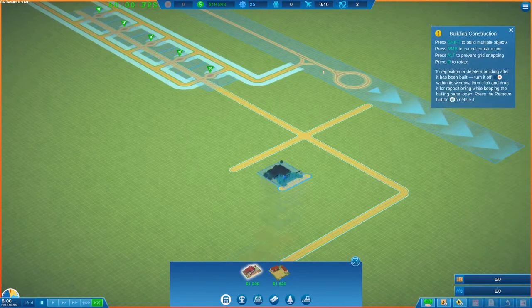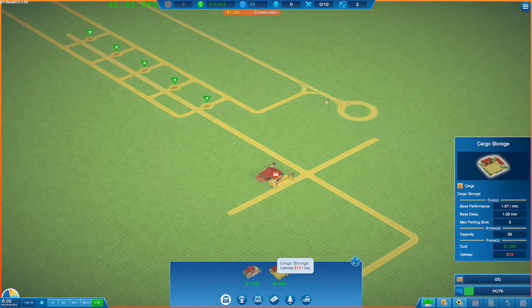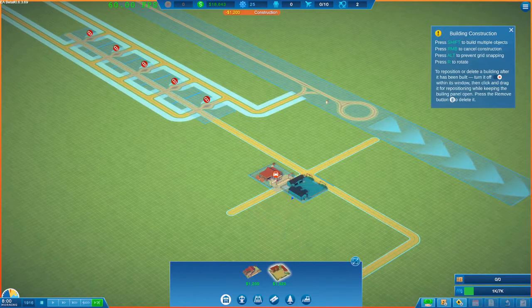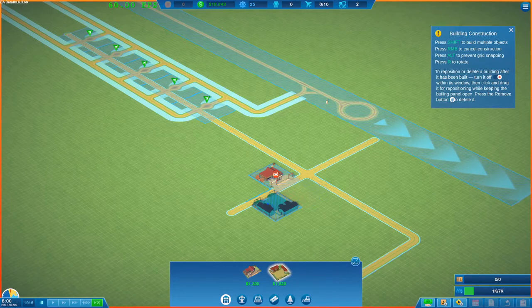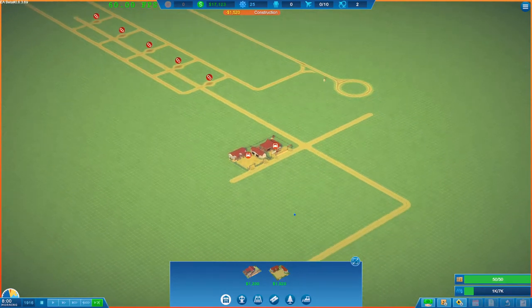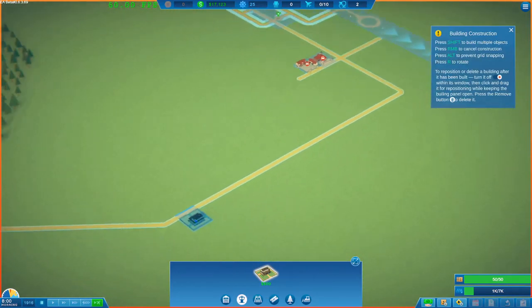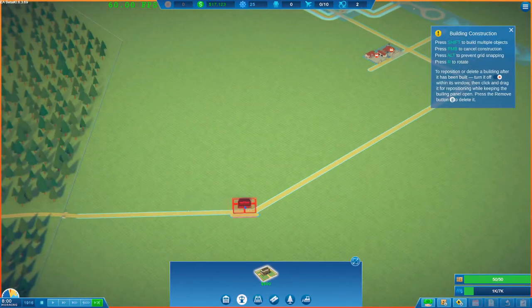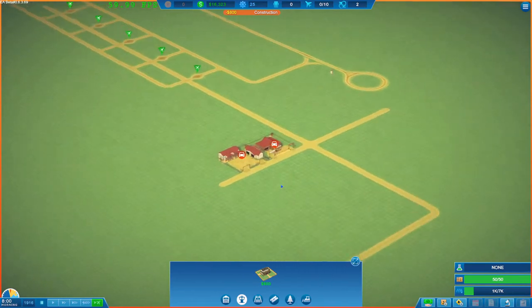Now we need to set up the facilities — in the early days we just have cargo and fuel barrels. To make it a little bit easier for later on we'll place a road section in each direction to give ourselves a T-shape to work with as we place down our facilities. We'll start off with our fuel barrel stock, then grab our cargo storage and put it opposite, and then we need an office which we need for our research. The office doesn't need to be anywhere near the rest of the airport.